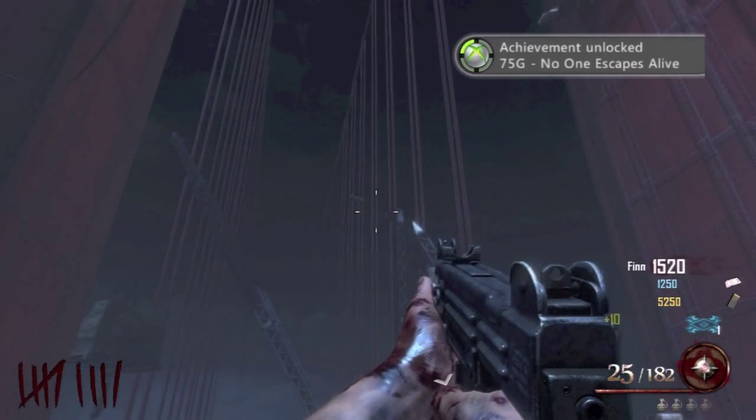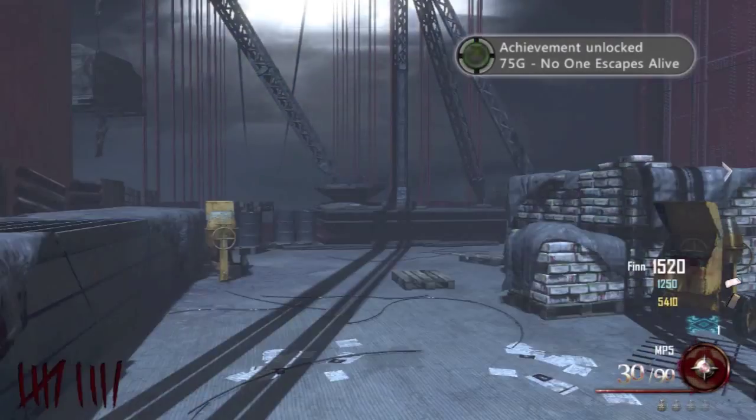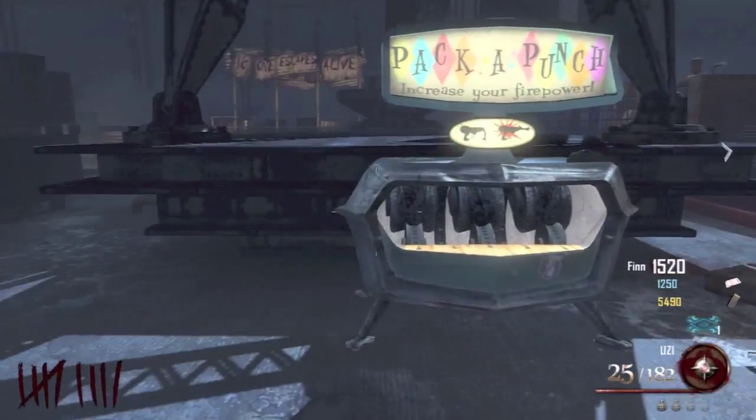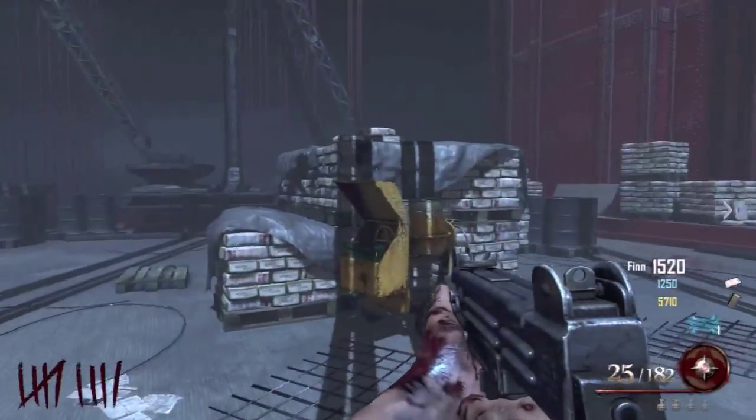You should get 75 G's here if you're playing on Xbox. Pack-a-punch is on here too - that's all it really is. To get back to the main area, you need to kill yourself on the electric chair, which is in the background there. That's all, guys. Thanks for watching, hope you enjoyed. I'll speak to y'all later.